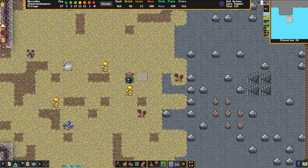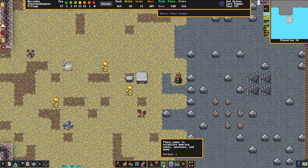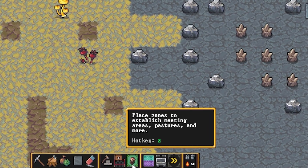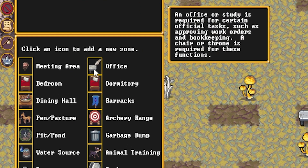It's one of the first things that I make at my first masonry shop once it's built. Now that the chair and table have been placed, we're going to hit Z on the keyboard — this little button down here — to place zones and establish meeting areas, pastures, and more. We're going to click on that and then click on the office zone. An office or study is required for certain official tasks such as approving work orders and bookkeeping, and a chair or throne is required for these functions.